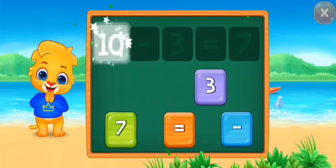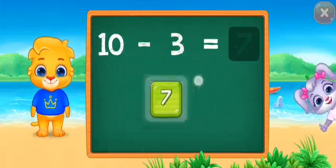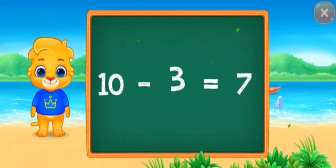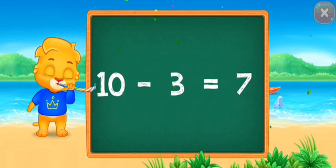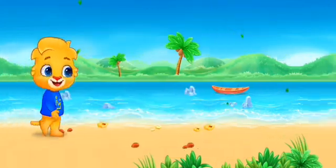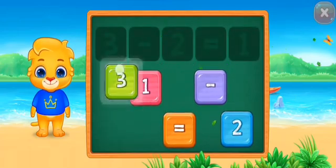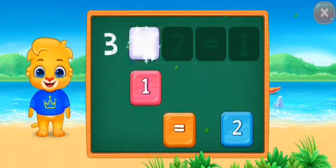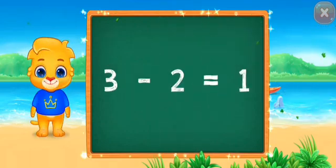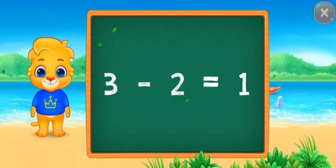Ten minus three equals seven! Ten minus three equals seven! Three minus two equals one! Well done! Three minus two equals one!